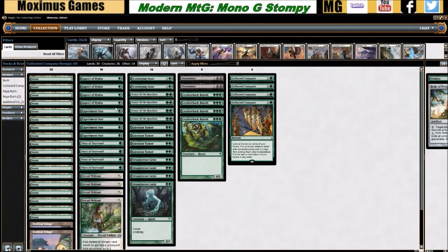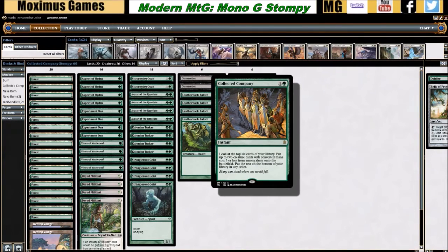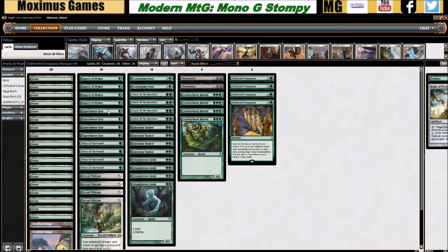Good morning, evening, and afternoon everybody — we are doing another Modern deck tech. We have for you Collected Company Stompy, a mono green aggro deck. It is on the budget side, though the playset of Collected Company is indispensable and may put it out of the strict budget category. It's definitely worth picking up because Collected Company is a multi-deck staple run in a couple of combo decks in Modern.